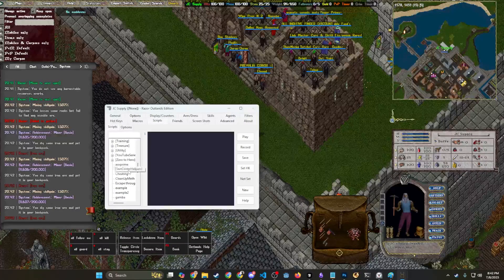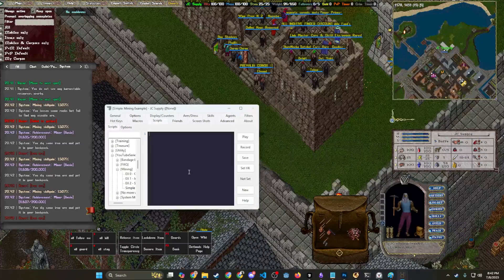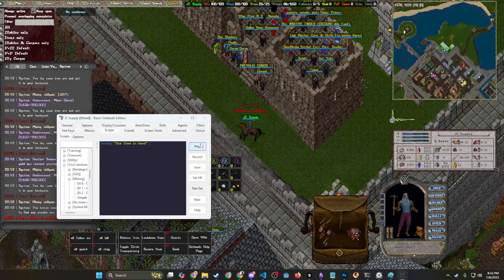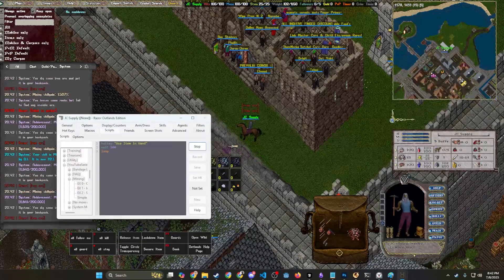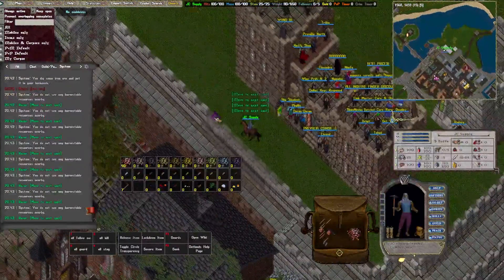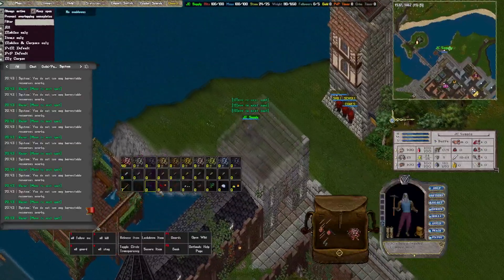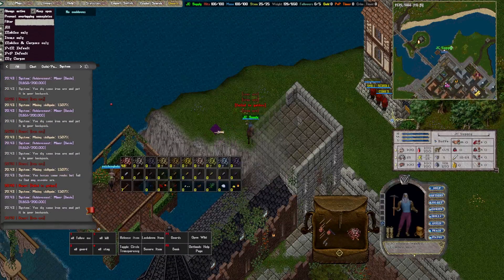Now we're going to do a simple script. Go to the YouTube series folder, mining, click new, and name it 'simple mining example'. We want to do the same thing as the macro: use item in hand. Hit save, and if we play this script it's correctly just mining away. We can wait 500 milliseconds and then loop, so it mines constantly. On many servers a CAPTCHA would pop up and get you banned, but on Outlands the CAPTCHA actually stops scripts from executing — so even a simple script like this won't get you banned; once the CAPTCHA pops up it stops the script.